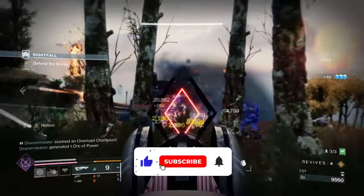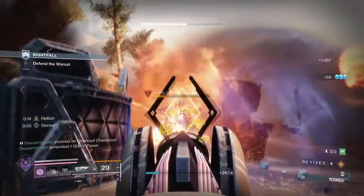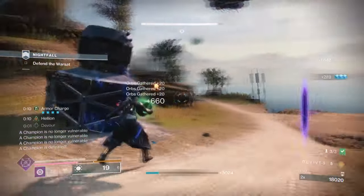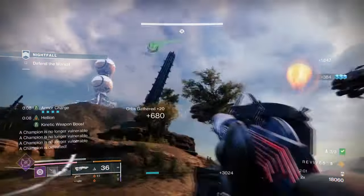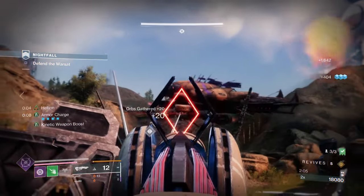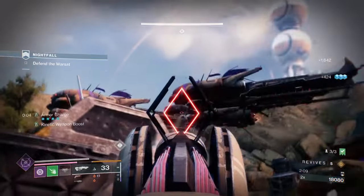Starting with the general aim and exotic of the build, our aim is to make sure our Prismatic Transcendence Form is available via the high usage of Facet of Grace, which will all lead back into our super for the ultimate high damage super being pulled off. For this, we will be using Outbreak Perfected and Solipsism with its custom roll of Spirit of Apotheosis and Star Eater.